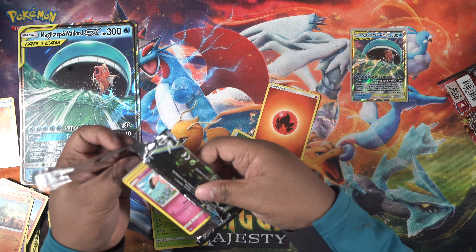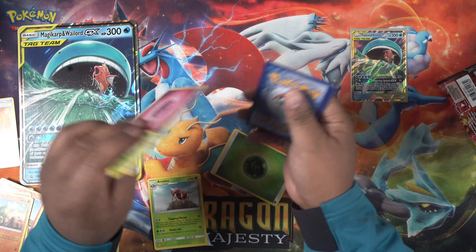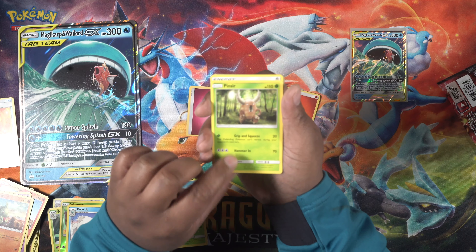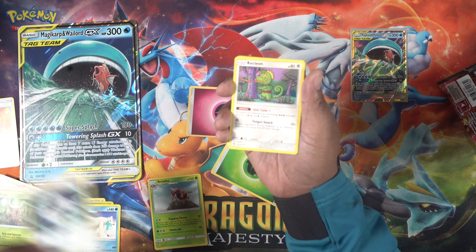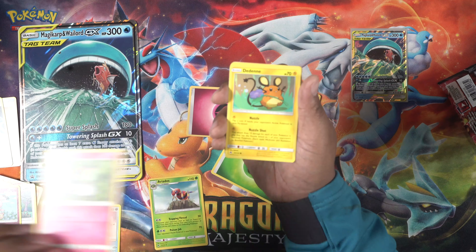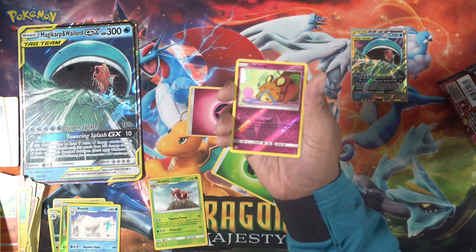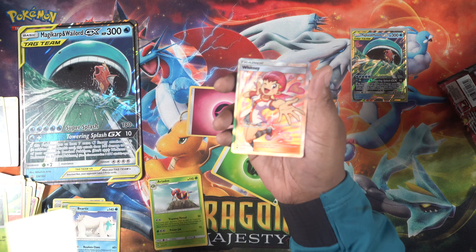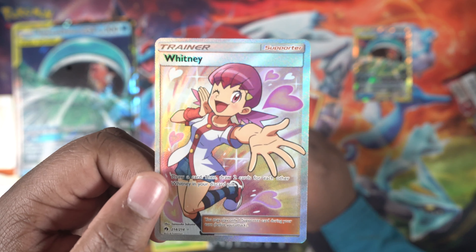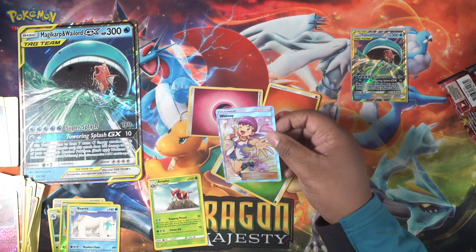Last pack of the day. The energy is a Fairy Energy. We get Pinsir, Memory Energy, Claydol, Snubbull, Ralts — I'm going to need some more of these — Dendene, Cyndaquil, Pineco, a reverse holo, and — wow — a full art Whitney! This is the second time I've pulled a full art trainer in a box. That is so cool. That's a pretty penny.